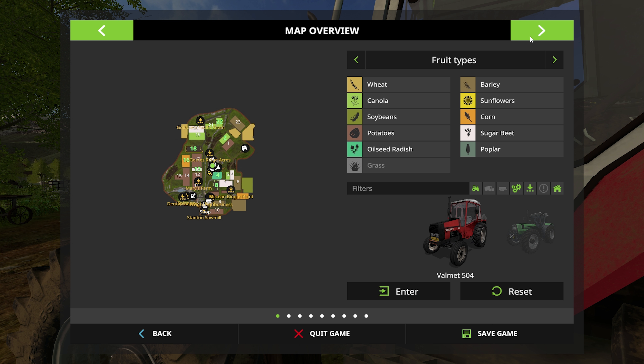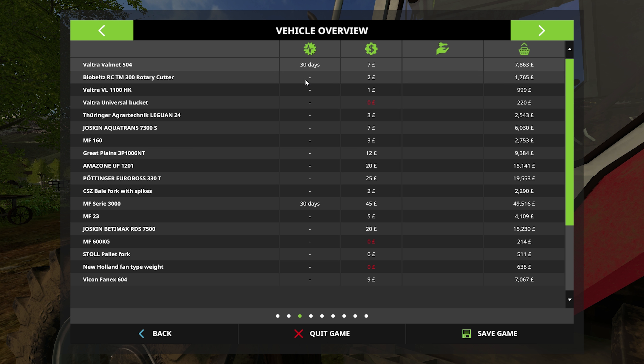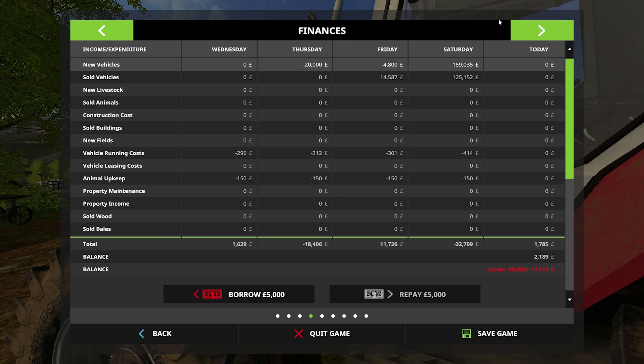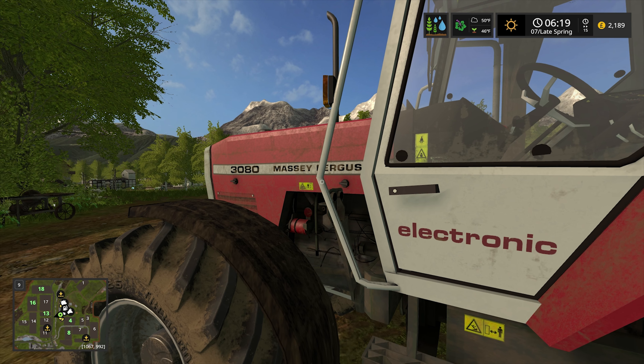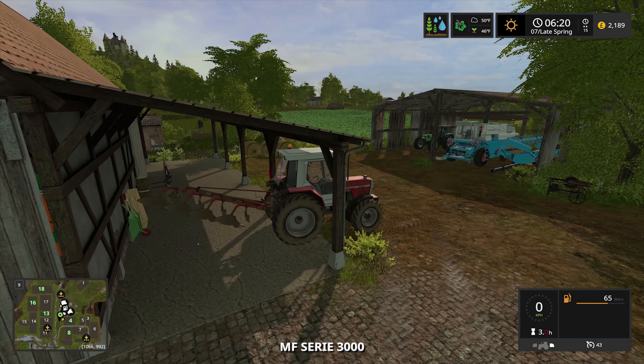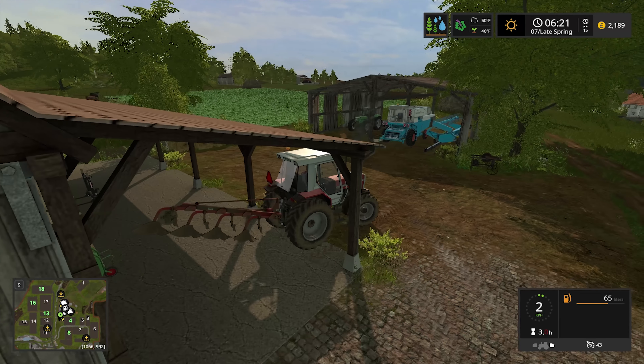What do we need to do today? Well, we need to finish our work in Field 8, and we're gonna connect those two together. But first we need to check on our animals. Now we're completely out of straw, and we don't have enough stuff to make power food. They're fine, water's fine. So for right now we are sitting okay, for once.